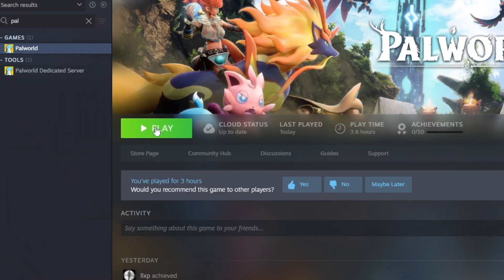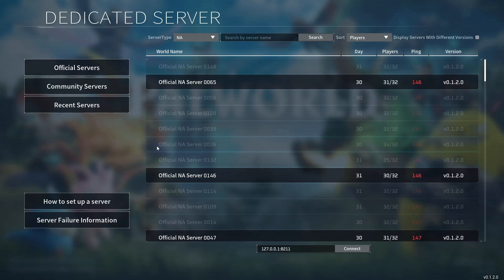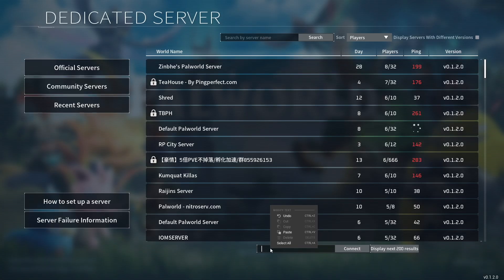Once your server comes back online, launch Palworld on your PC. In the game, click on join multiplayer, then select community servers. Now navigate back to your Zap interface, copy your server's IP address, go back to the game, paste the IP into the box in the bottom right corner, and simply press connect.